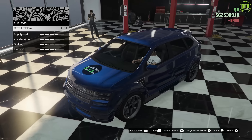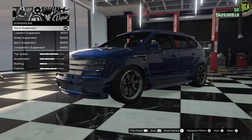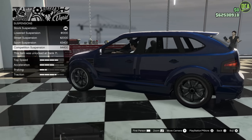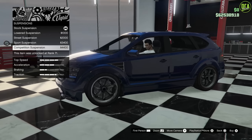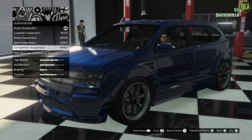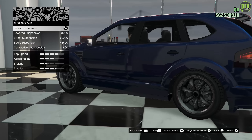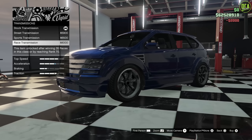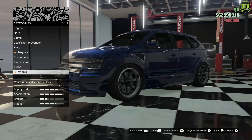The emblem for this car goes in the hood. For suspension — I feel like if you lower it too much, it makes it look sort of like a hatchback or a car. It's supposed to be a small crossover SUV, so street suspension is fine. Transmission. Turbo — max it out.